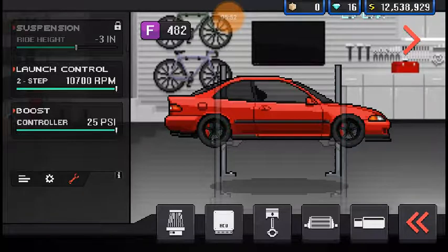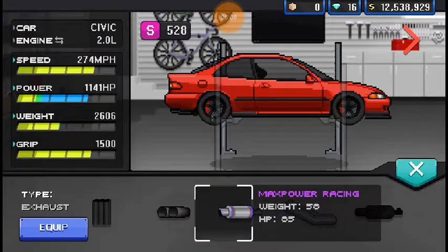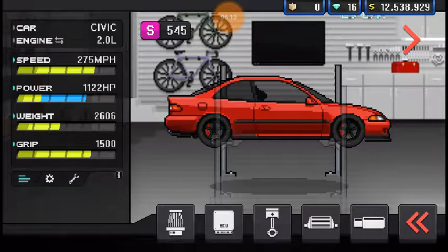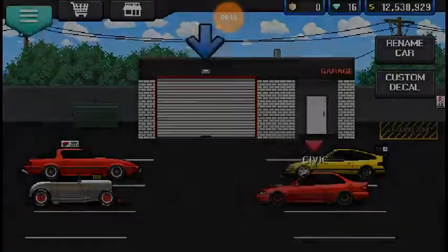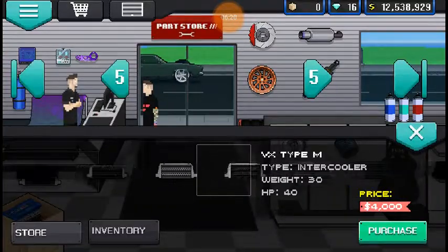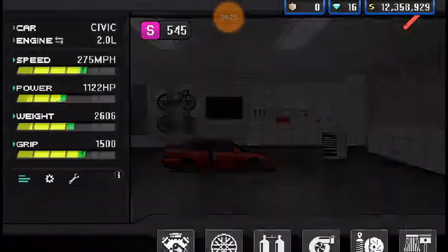What does it rev up to? 10,700 RPM. Launch control set at 6,400. I didn't buy an intercooler — I feel like I do that a lot. If you watch enough of my videos, you can tell me. I might have pressed the wrong thing. You know what, let's just go VX Gold just for the horsepower gains.